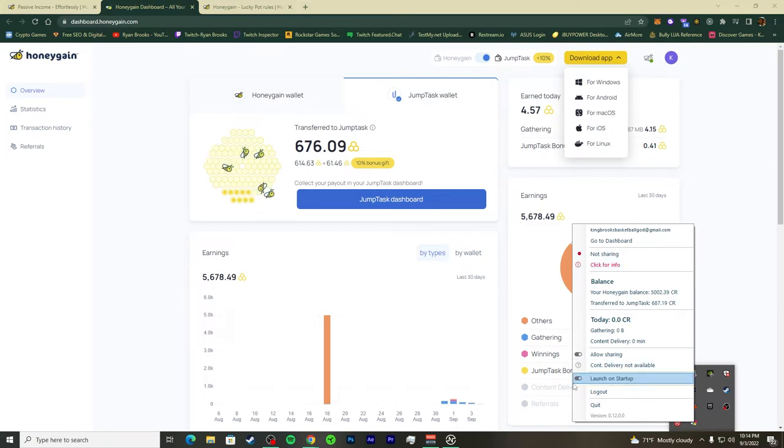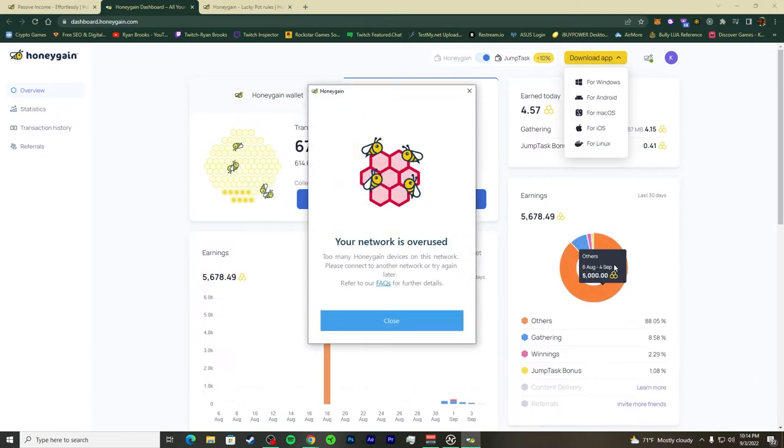There's a grid layout showing your content delivery and everything attached to what HoneyGain does. If you're on the same network you may see a 'network is overused' message — that means you have one or more devices on the same network.